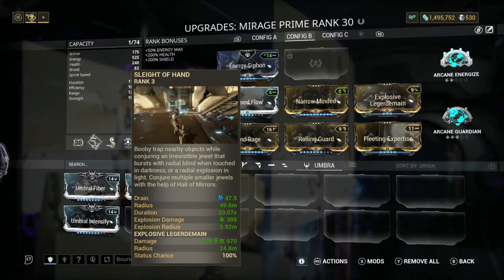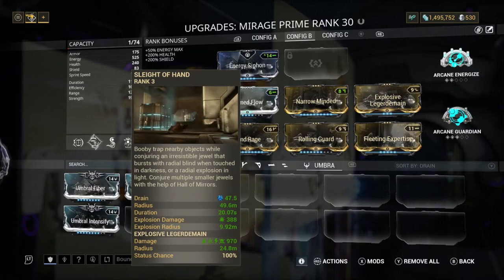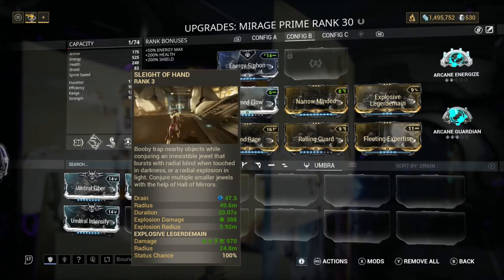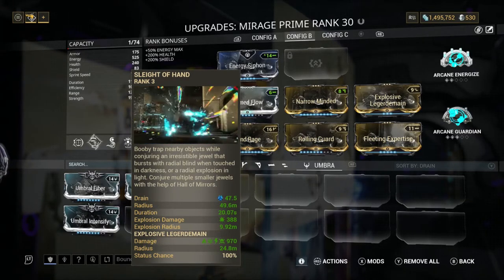Next we've got Sleight of Hand — this basically booby traps nearby objects. Basically what this does is it sets booby traps on the floor, and with the augment, ammo drops and all that can turn into a booby trap. Really really good one to have.